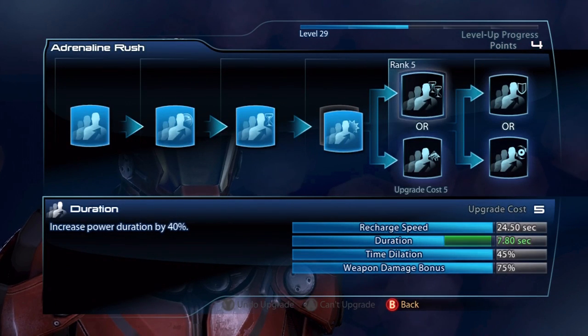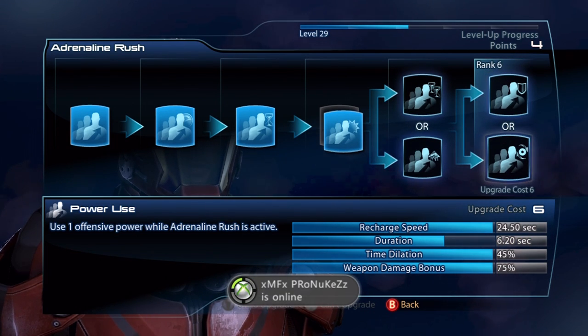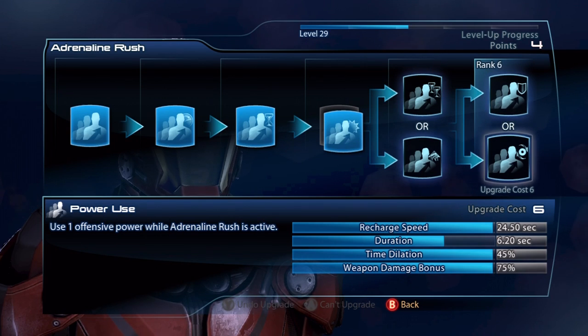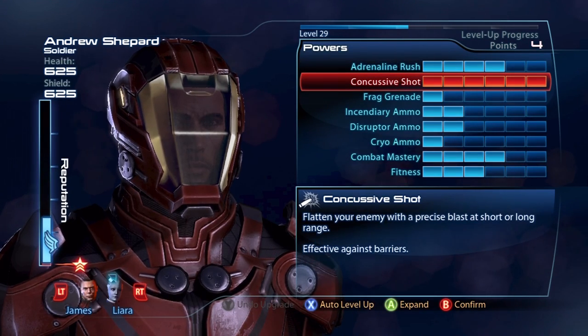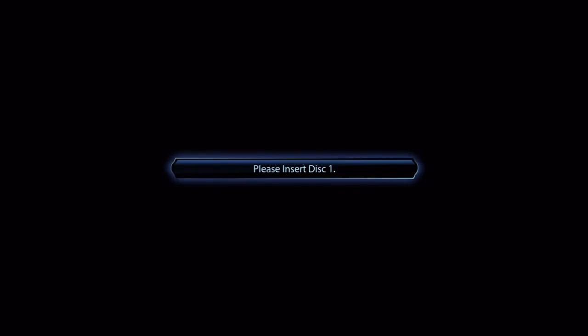I wanna save up for adrenaline rush. Increase power duration by 40%, increase melee damage by 50% — I'll probably do the power duration. Increase shield strength by 50%. Use one offensive power while adrenaline rush is active. That's a tough one. Offensive power is like a concussive shot, isn't it? I think it is. Whatever though, we're quite a ways from that.